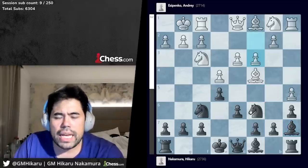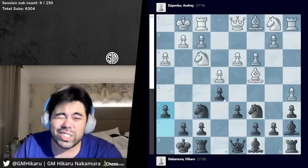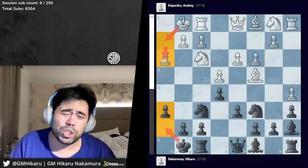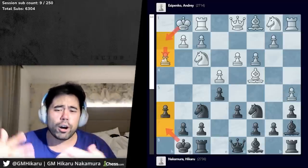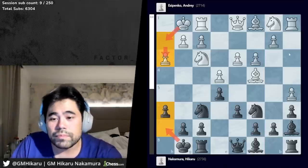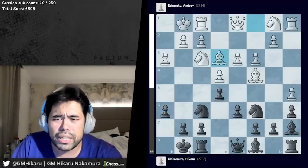So a4 is played, a6, castles, d6, all very standard. Then a5, bishop a7, c3, and I castle. Then h3, h6 — very logical, creating the 'Luft,' as those of you who speak Deutsch know, meaning the air or space. There's also the classic word Lufthansa. So h3, h6, bishop e3 is played.